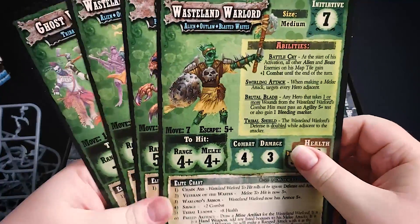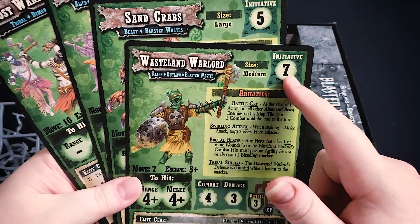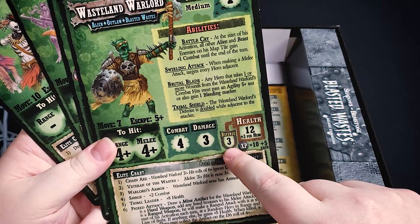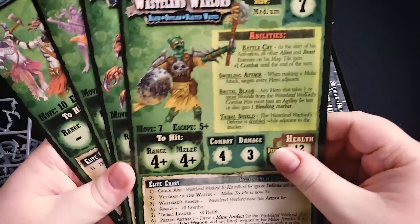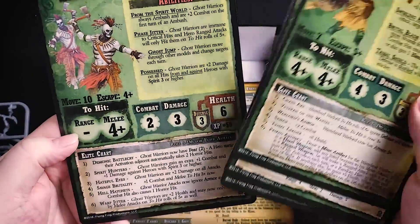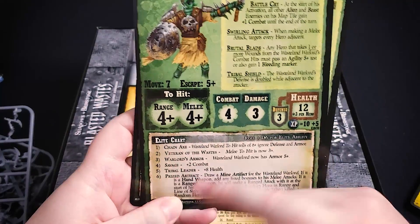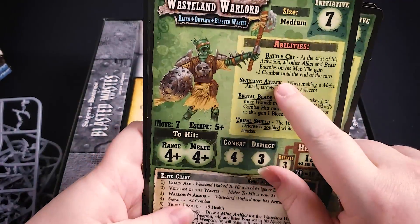Here are our monster cards. Initiative is pretty simple — the higher up you are, the quicker you go. You've got combat, damage, and then defense. Defense is based on a D6 system and it's going to subtract from your roll range in melee attacks. It's got different adjustments — if it's elite, you're going to roll a D6 and it's going to have a random adjustment. And their abilities are listed up here as well.